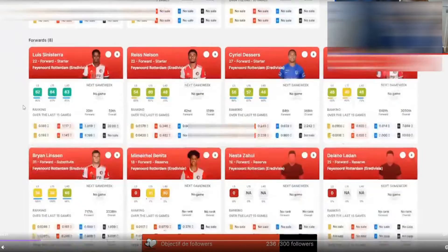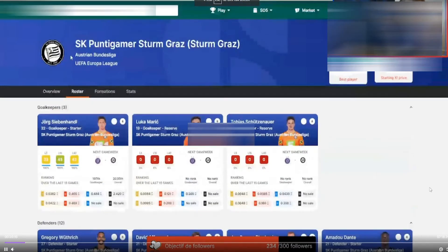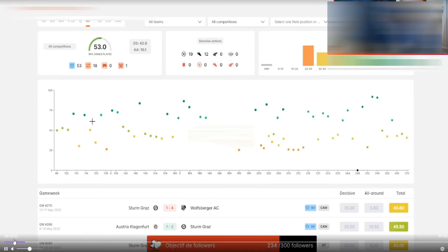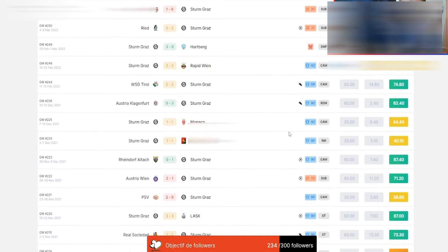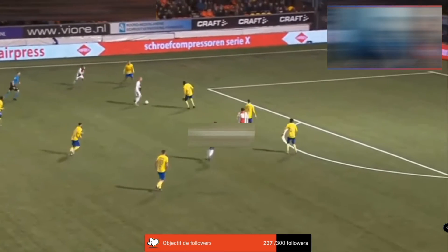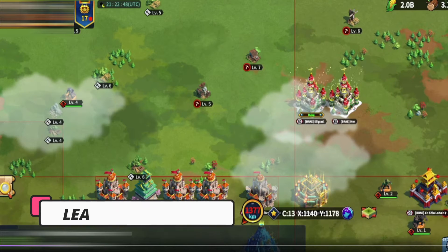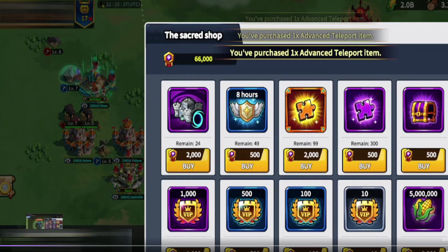Footballers from various leagues around the world are featured on Sorare cards. You can create your own virtual football team and join active leagues using these cards. Cards are given experience points based on how well the player performs in real-life football matches. Your squad grows stronger with each point earned, and you can compete in higher divisions and win more money. With over 135 licensed football clubs across 23 leagues, Sorare is one of the largest blockchain games available and can be viewed in any modern browser.